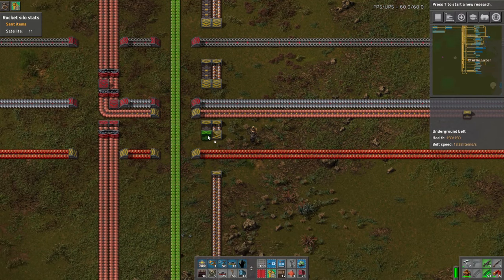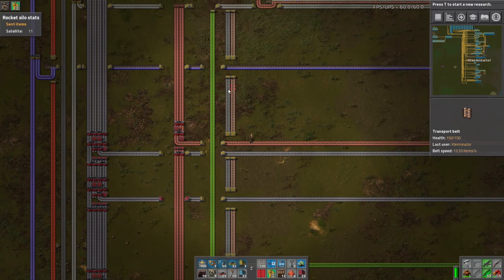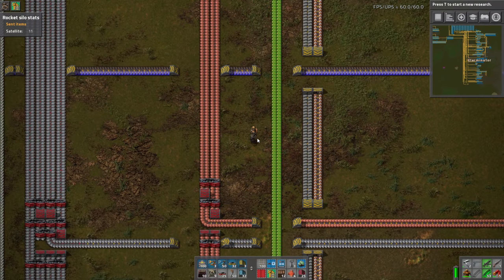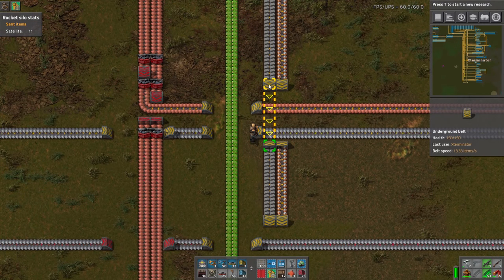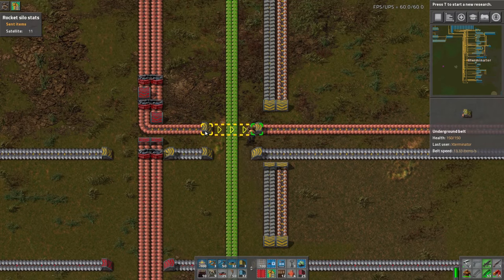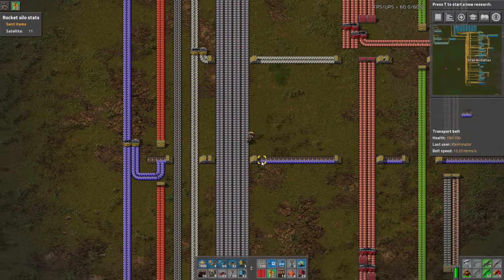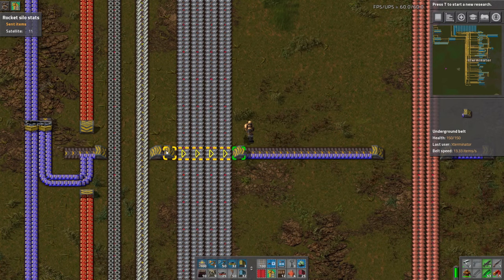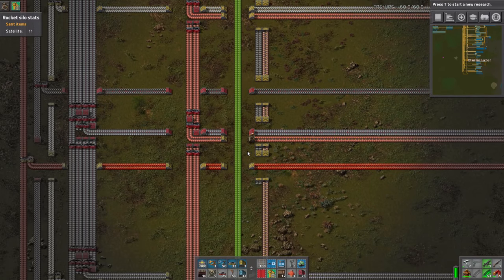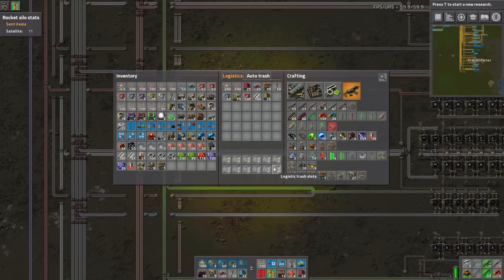I'm just bringing this down and undergrounding it. People asked me on stream about this: when you have just a one-lane bus item like bricks or batteries, I find it fine to underground the bus portion because it's just one lane. On the big four-lane or multi-lane parts of the bus, it's typically better to underground the crossover because it's less materials - one underground compared to four - and I think it just looks better having the crossover undergrounded rather than the four lanes of the bus.